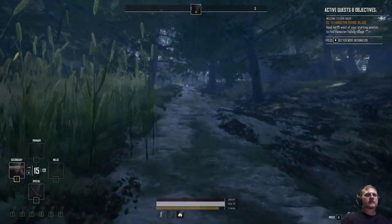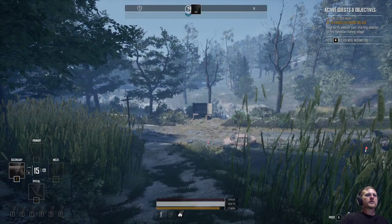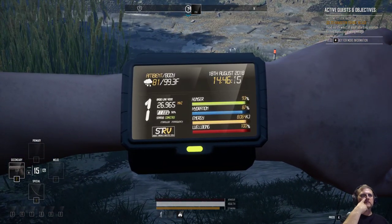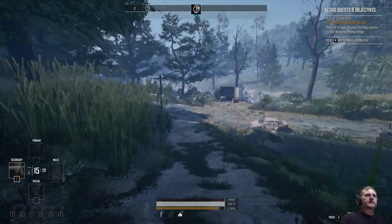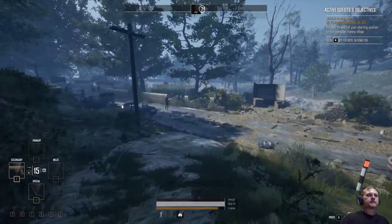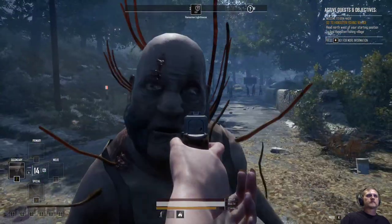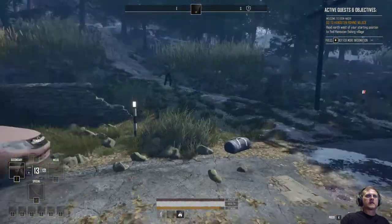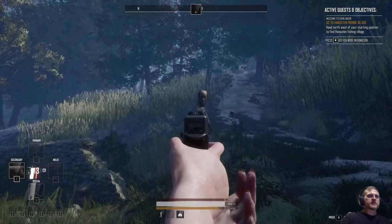Uh oh — breathe in through the nose, and out through the mouth. Let's check our vitals before we do this. We're good — alright, let's blow our load. Here we go. I hear they all come — these guys should reach me first, but I don't want this one sneaking up on me.